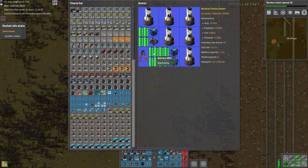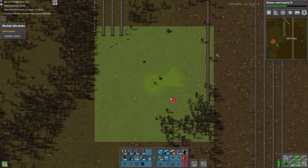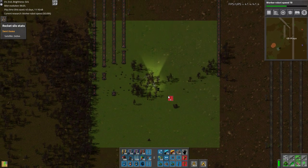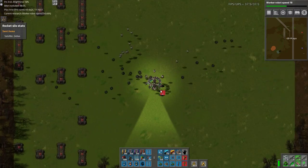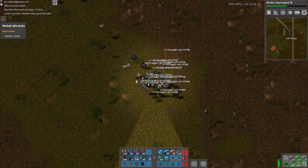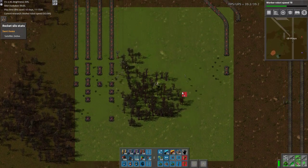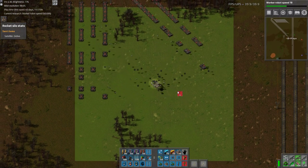I really wish batteries would empty unevenly. I also want to clean up the rest of this train track. You'd think with robot speed 7 they'd be faster, but they just seem slow all the time. We need more iron outposts — that's one of the bottom lines.